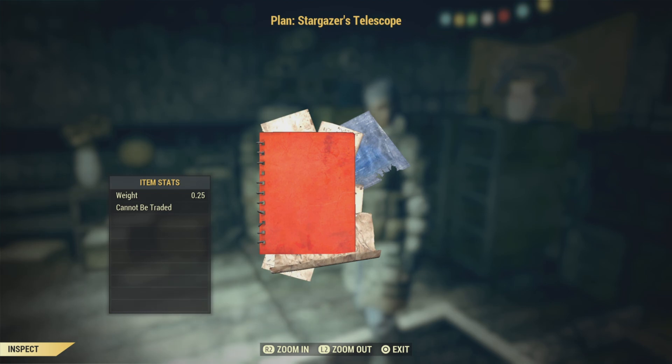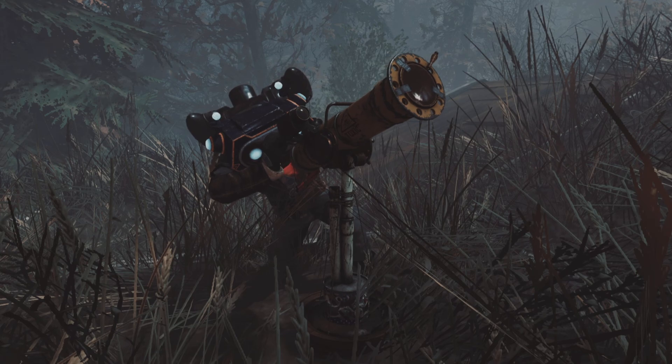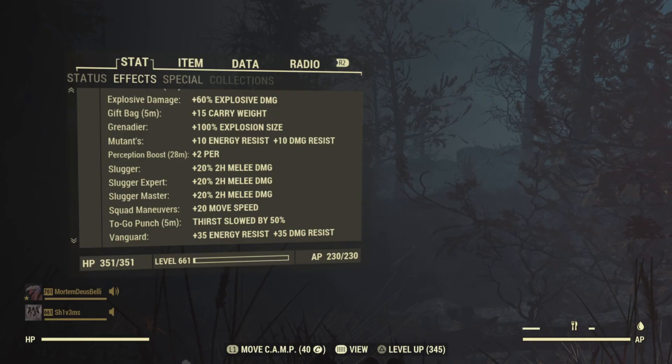Once you have it, just place it down in your camp, use it for a couple seconds, and you will be granted with a perception boost of plus two perception for 30 minutes.